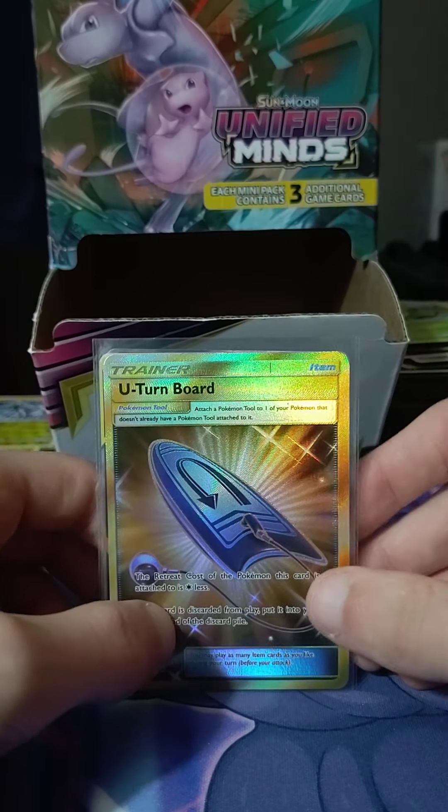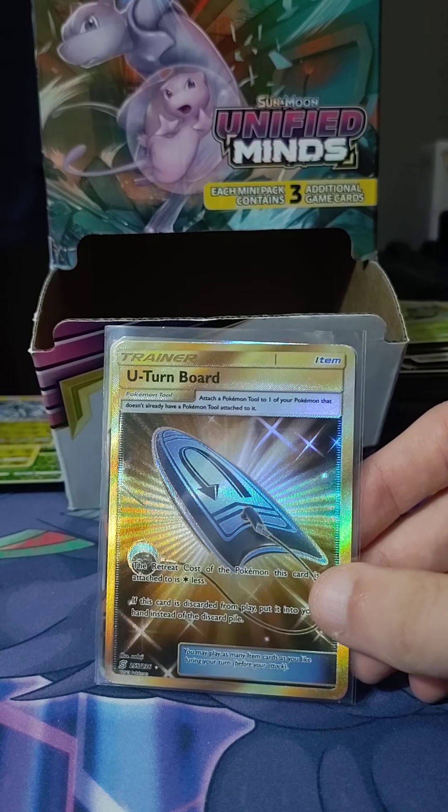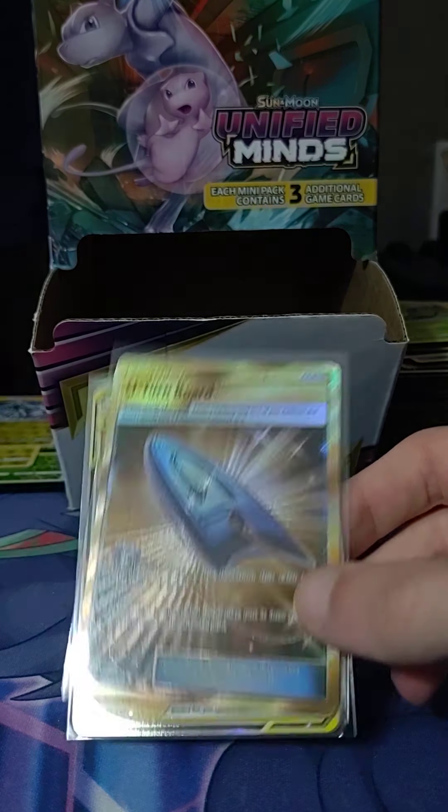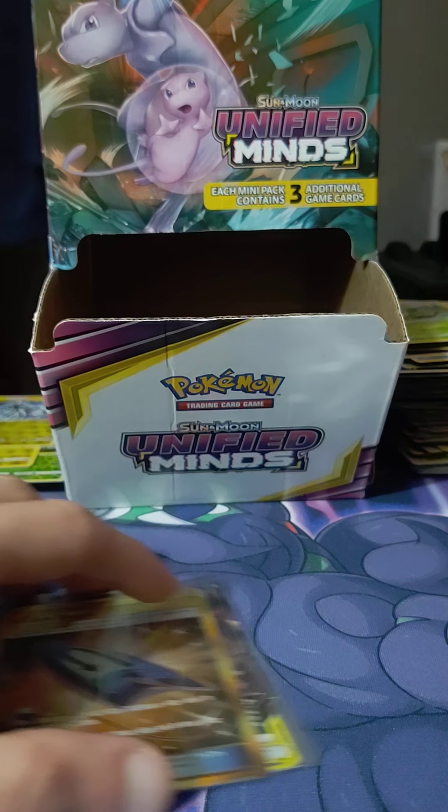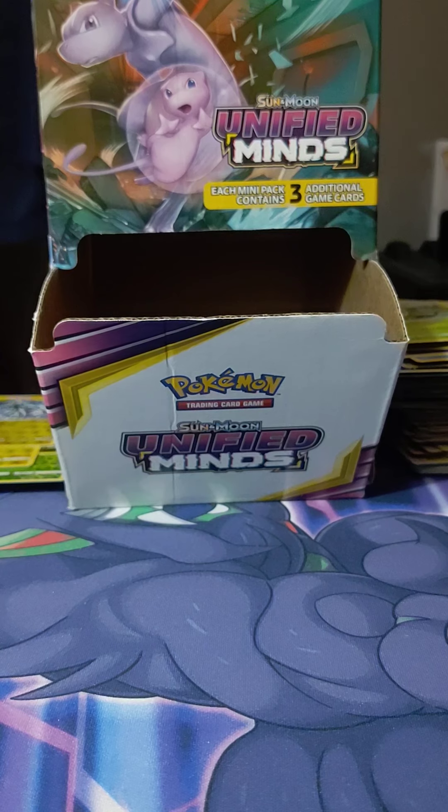Let me know if you think this is worth it — a hundred dollars for three horrible cards besides this one decent card. U-Turn Board — I'll try to appreciate it. I don't typically like items but it's a secret rare. If you guys want to purchase some Unified Minds, I'll link some in the description. Feel free to subscribe, like, comment — and yeah, peace out.